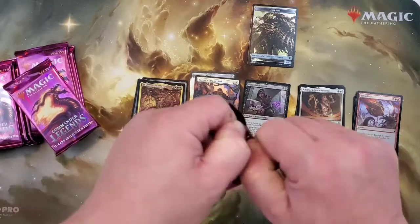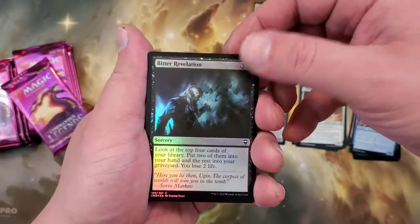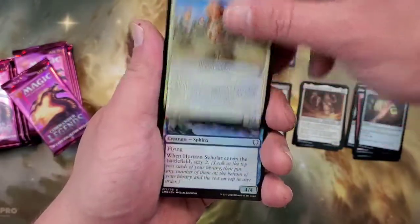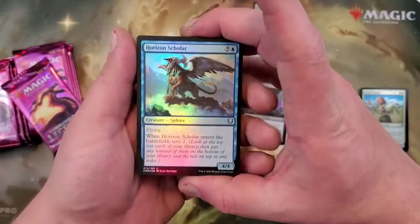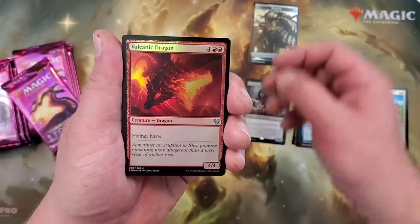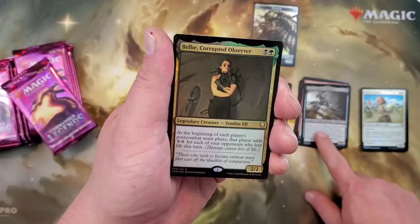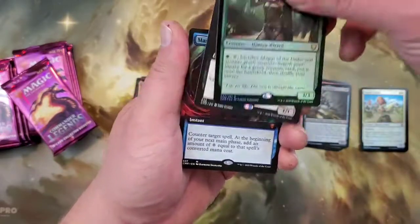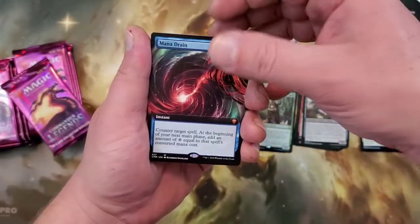On to pack number two. That Opposition Agent is pretty freaking sweet. Prosperous Pirates, Bitter Revelation, Brazen Freebooter, Moss Diamond, Squad Captain. On to the Uncommons — these commons can also be Extended Art, but we haven't seen one yet. Horizon Scholar. Volcanic Dragon, Aramax, Filigree Thrasher. Belbe, Corrupted Observer, Magus of the Order. Oh my god — Viscera Seer! And then we have a Full Art Mana Drain. Do you guys see that? Oh my gosh, that is nice.